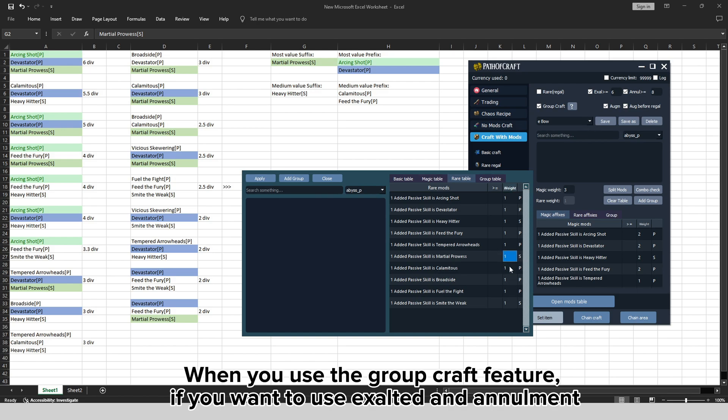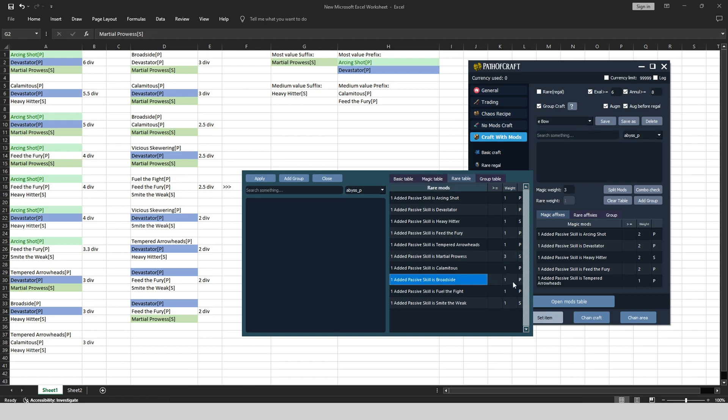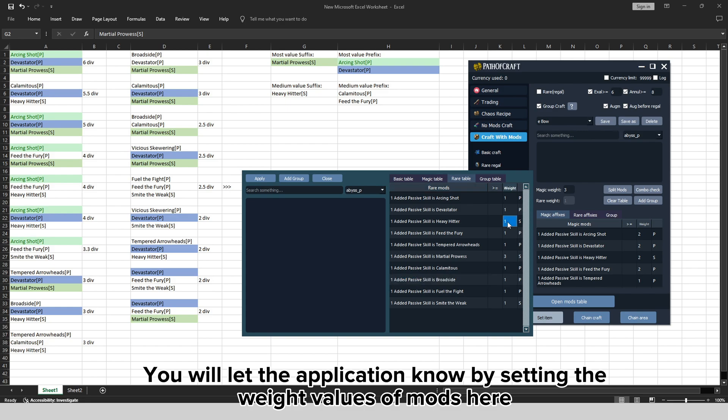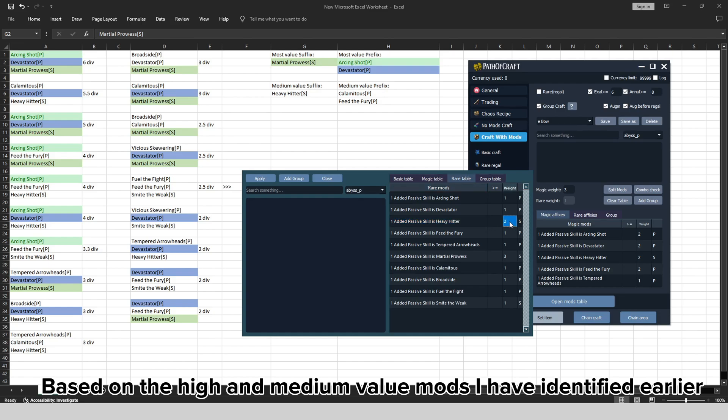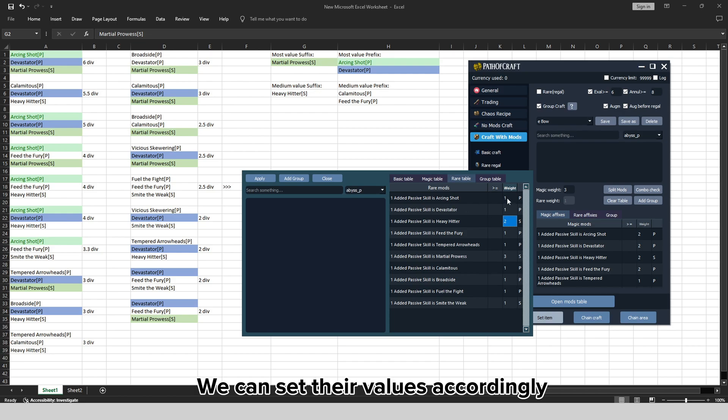When you use the group craft feature, if you want to use exalted and annulment, you will let the application know by setting the weight values of mods here. Based on the high and medium value mods identified earlier, we can set their values accordingly.